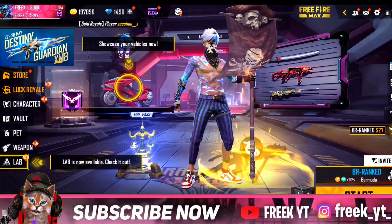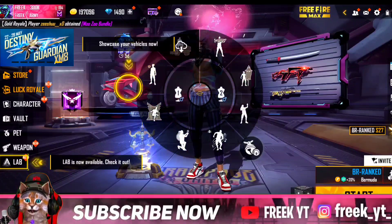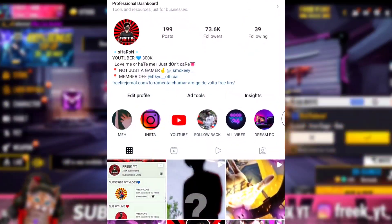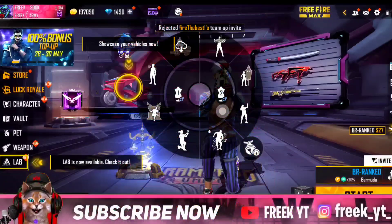So, everyone is going to download it and complete it. And, we are ready to get ready for that. We are ready to post a story in the past 6 months. So, we can follow each other on Instagram. So, if you want to post a story, I will be ready for that.